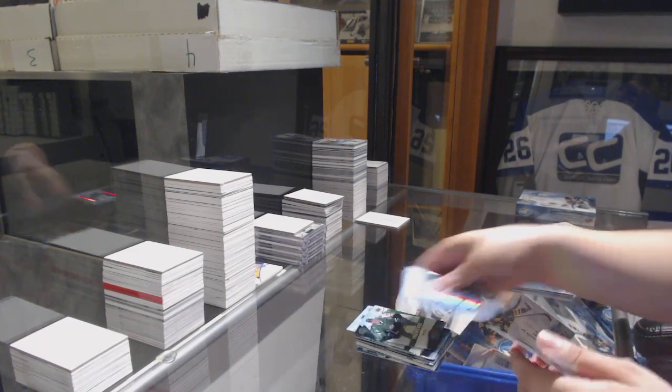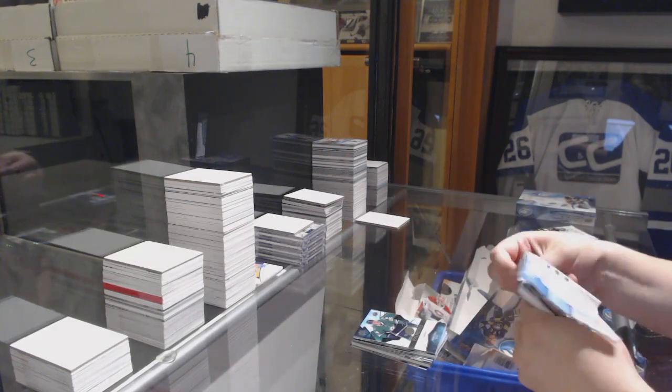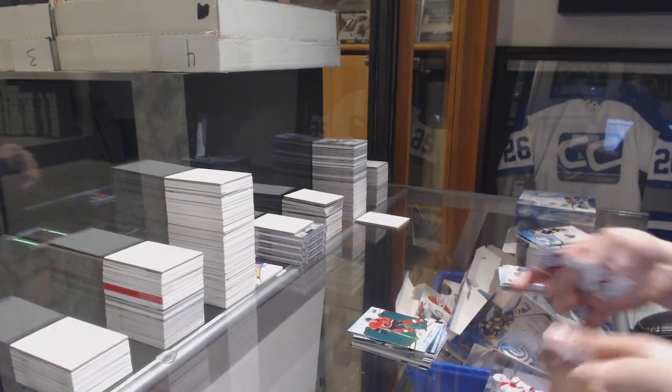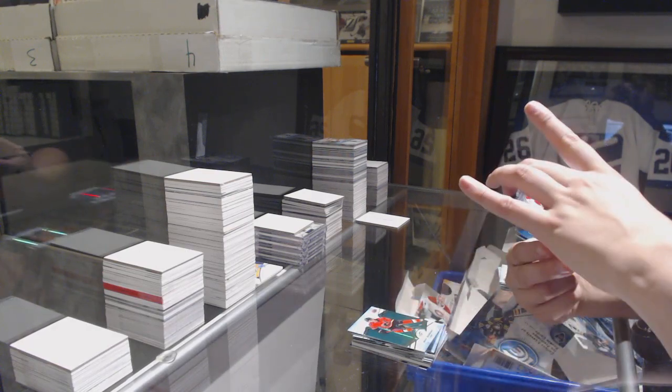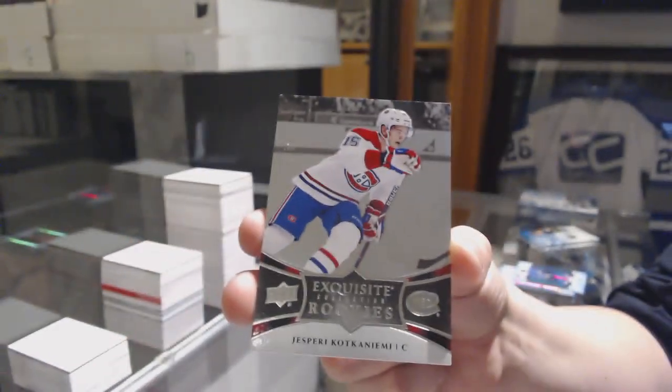Green of Alex de Brincat, $9.99, rookie of Roope Hintz. Green of Sean Monahan and an Exquisite rookie numbered to $199, Jesperi Kotkaniemi.